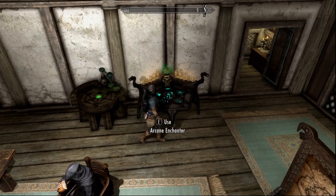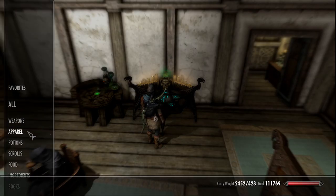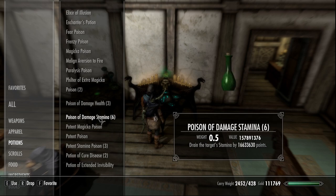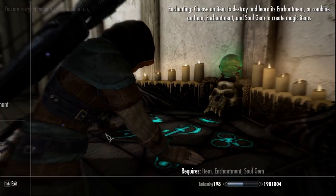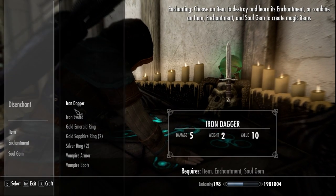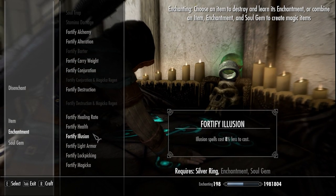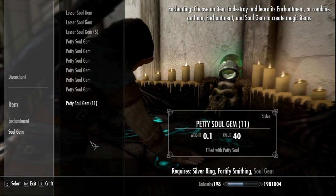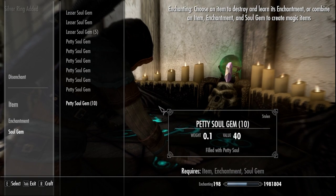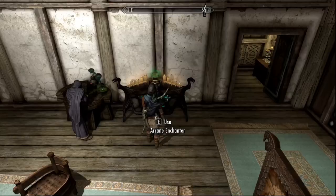Next we are going to walk over to the enchanting table. We are going to drink our potion and use it on an item — a ring. A silver ring. Smithing.